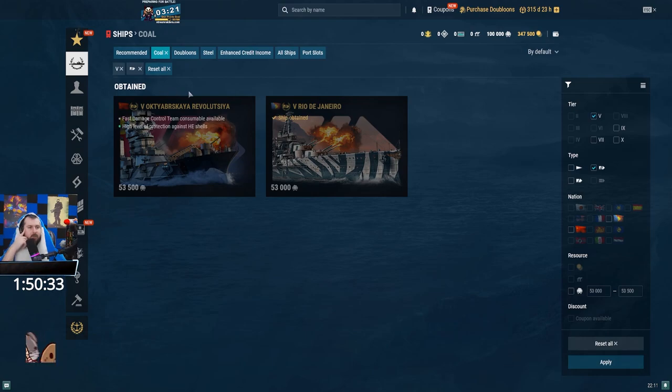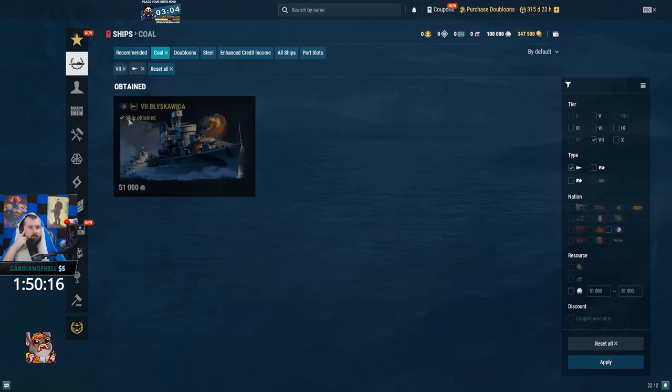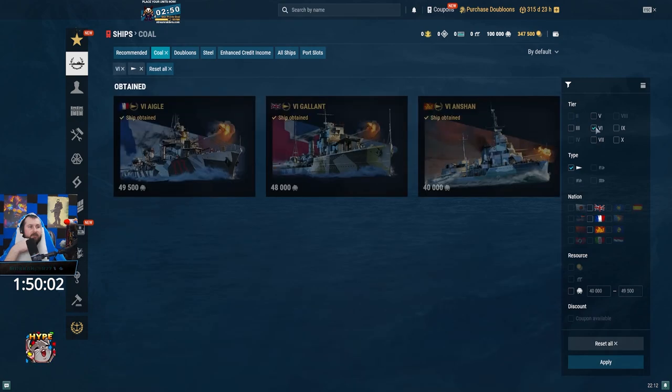So if you want a tier 5 battleship, Russian bias is your go-to. The Blyskawica isn't bad, but I'm not really a fan of grabbing lower tier DDs. Agil is actually pretty good — I forgot. It's the only smoke French DD.